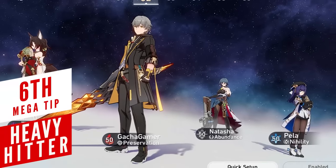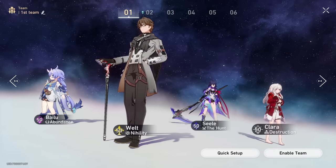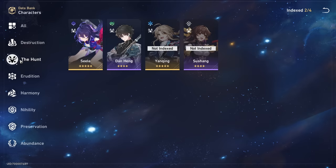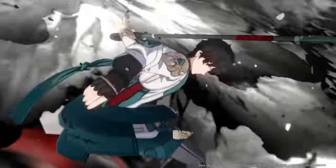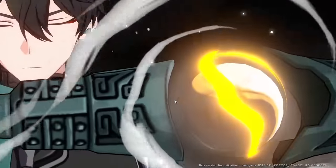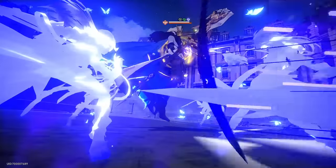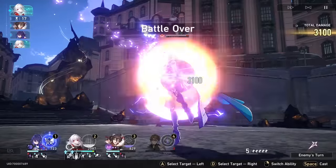This game puts labels on characters — each one has a certain path, or basically a class. You can build a party using different paths, but I would highly recommend building at least one Hunt or Destruction character. They are best equipped for dealing with elite or boss enemies, usually have the highest single-target damage, and are important for clearing harder content or making story mode boss encounters easier. Hunt characters are a bit more specialized in single-target damage, while Destruction usually has better survivability.